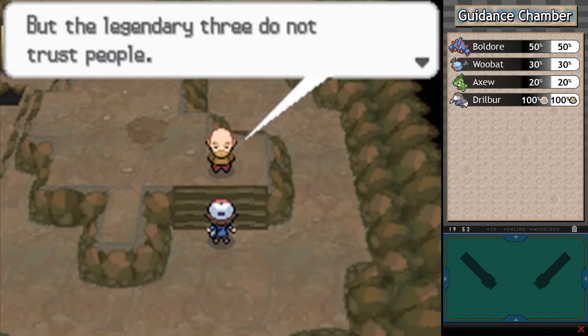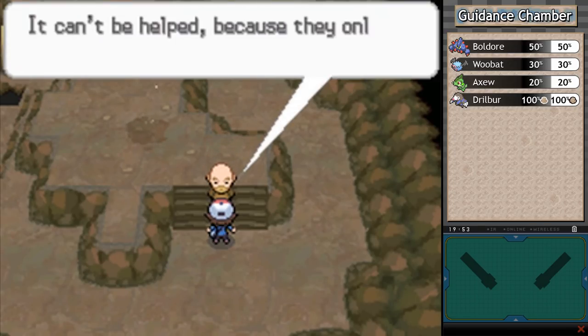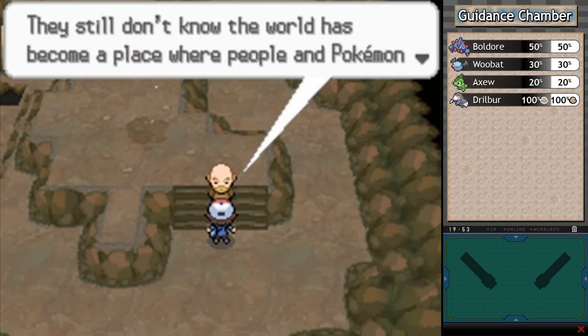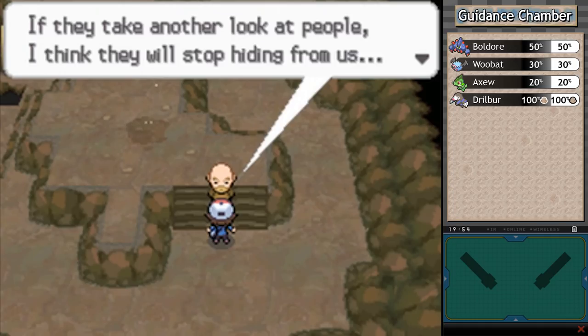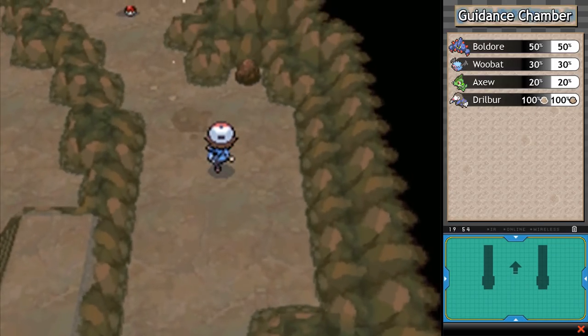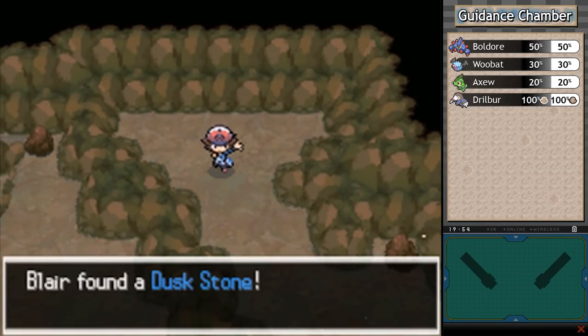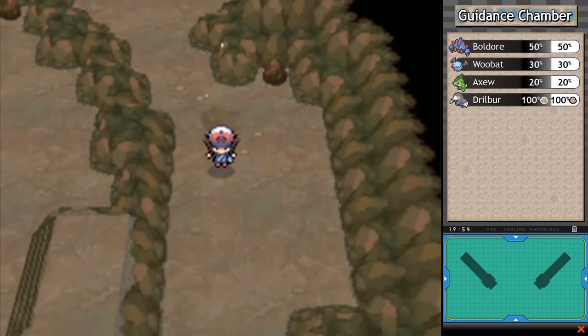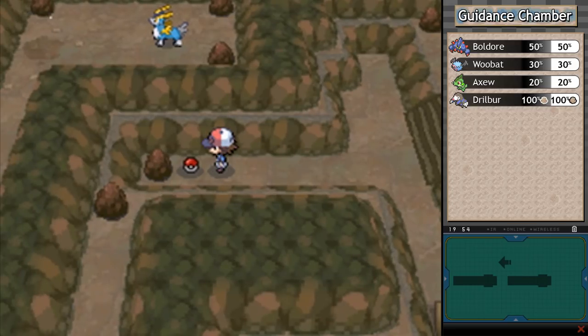He says he's been searching for them for decades and finally figured out one was deep in this cave. The legendary three don't trust people — if people approach, they attack. They only know the old world and don't know that people and Pokemon now try to understand each other. But he thinks we may be able to show them that trust is possible. That's quite a responsibility dumped on us out of nowhere — but we'll see it through. We've got an Ultra Ball, a Dusk Ball, a Rare Candy, and we can see the legendary Pokemon up ahead.